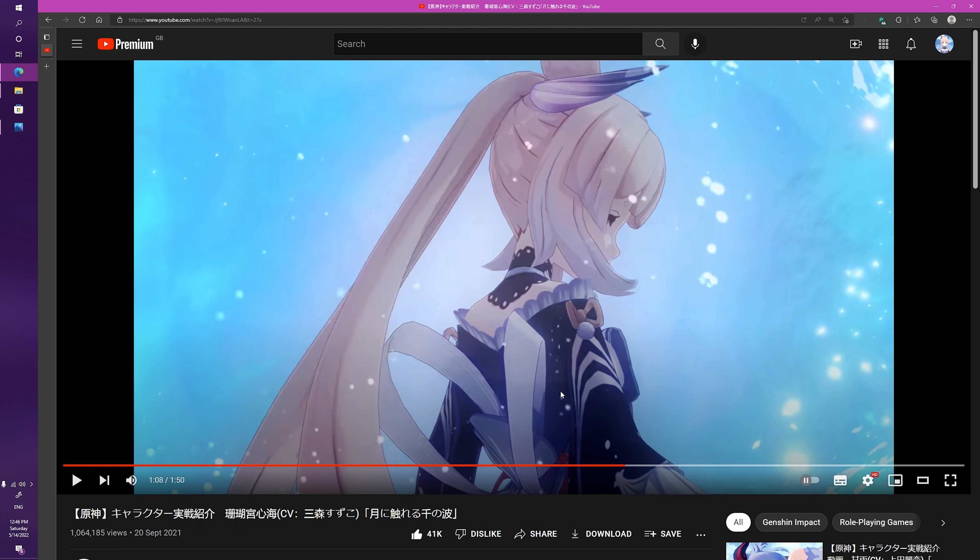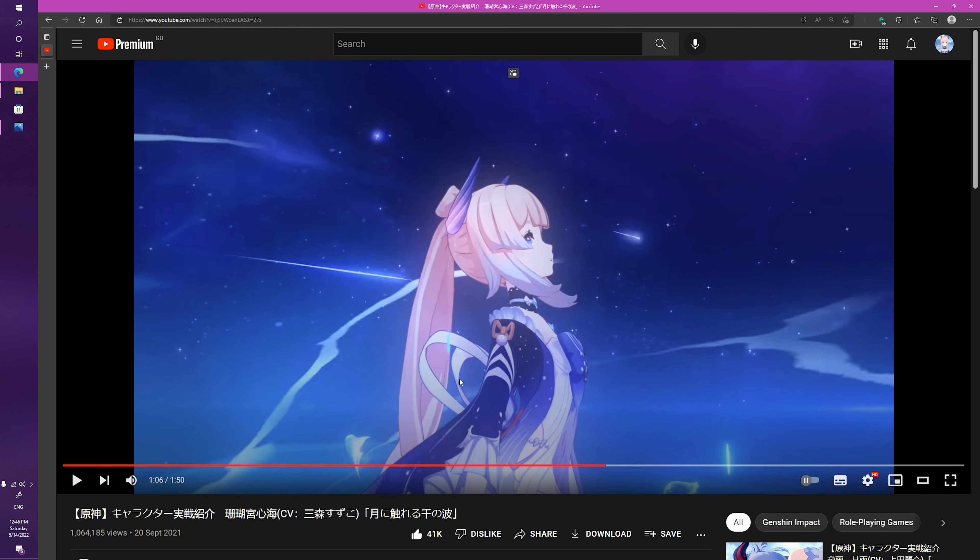A lot of people would say Kokomi is standing here looking at the starry skies, but I think this is more reflective of her internal state of mind. Looking at the background, it doesn't seem like she's actually in the ocean — it's almost like she's gathering all those feelings. As she says in the trailer, her people always looked up at the stars with wonder and amazement, and it fills her up, which leads her to eventually enter her elemental burst state.